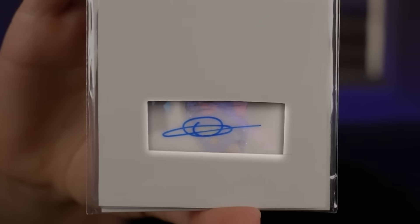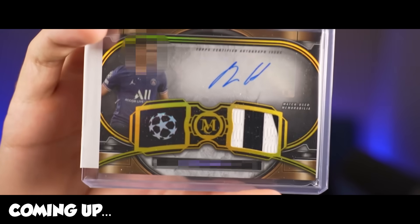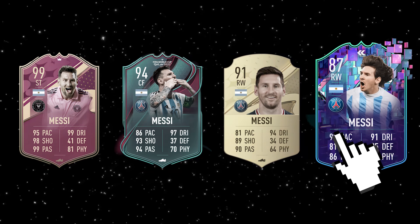Today, 11 autographed trading cards will decide my new FIFA team. There's just one problem — I can only see their signatures. But if I can guess whose autograph it is, I can add their best card to my team. But if I get it wrong, I have to use their worst card, which will make the final challenge much harder.